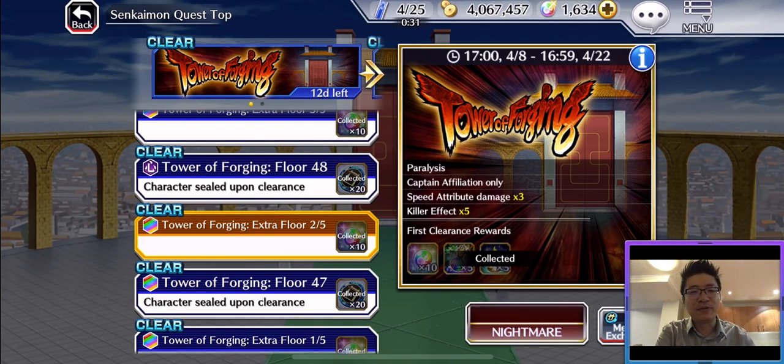As everybody knows, there is a new Senkaimon Quest that already came this week. I found some levels are quite challenging — for example, the bonus level of level 47, stage 2 out of 5. The condition is captain-only finish, but there is a paralyzed hazard and it also asks for speed capture. It obviously benefits Byakuya, and for those people who don't have Byakuya like me, it would be pretty tough to pass because there is a paralyzed hazard everywhere.